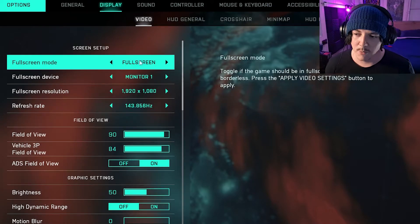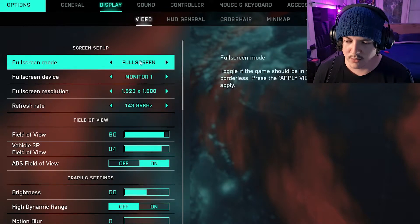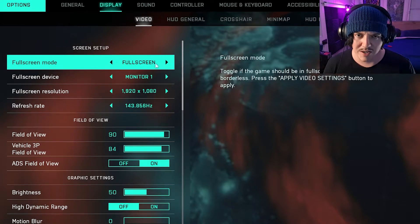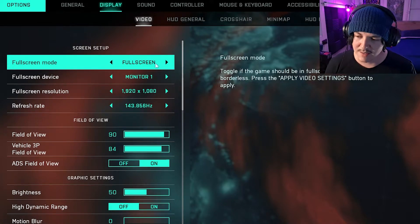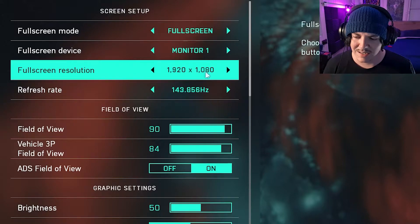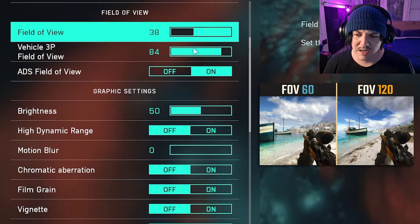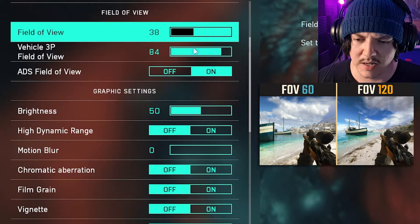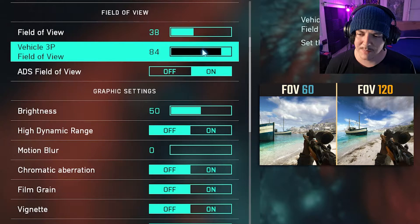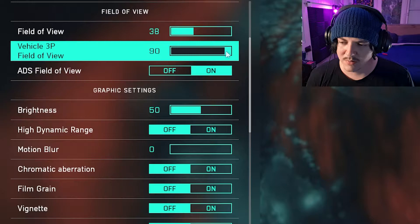Moving on to Display. This part is mainly for PC, but console players can follow along too. Set full screen mode to full screen unless you have another preference. Go to your highest native resolution, which will most likely be 1920x1080, and set the refresh rate to the maximum. For field of view, keep it anywhere between 60 and as high as you want — I go up to 90.